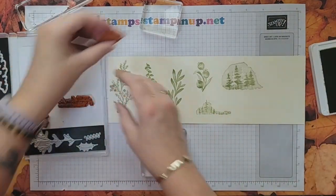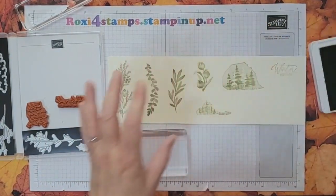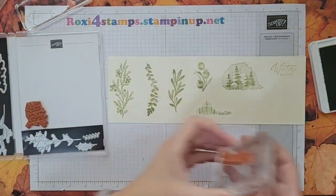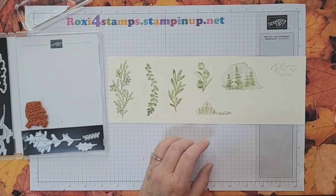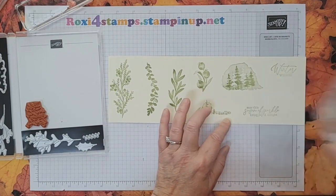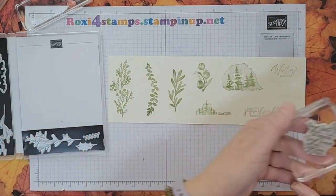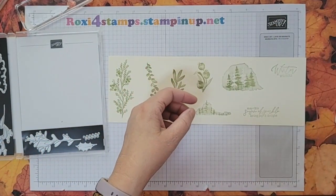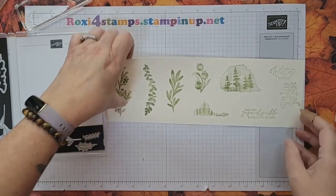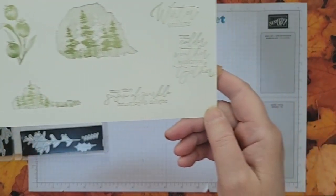And then you have three words. These are bundles from the upcoming September through December mini catalog, which will be available in a couple of days — on the 6th, so four days. Let's grab that last one and put it right in there. There you have the nine-piece stamp set with the three words.